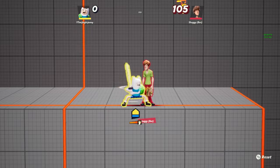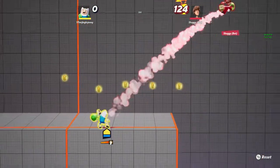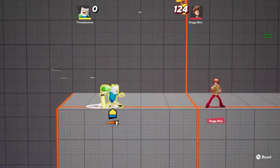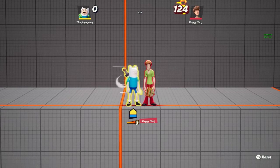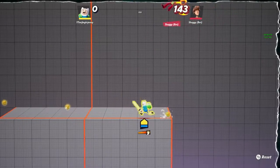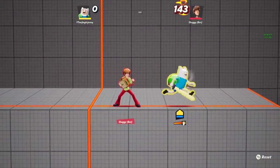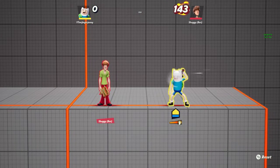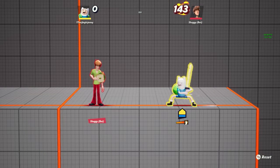His very best attack of all is up Y. Tilt your controller stick up and click Y once — he hits his enemy with about three hits using his bag. That does around 21 damage. That's pretty much it for his basic ground attacks.